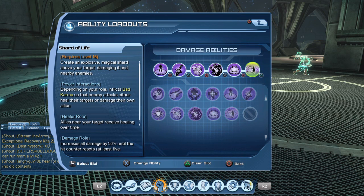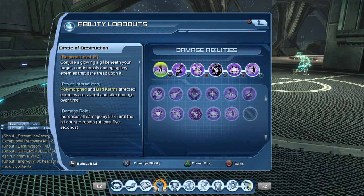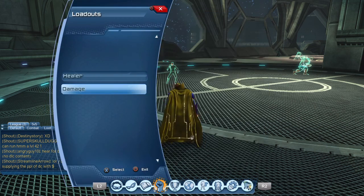Basically what we want to do is set up our power interaction with Shard of Life, and then go from left to right through the rotation. So as soon as we hit Shard of Life and get our power interaction going, we clip Circle of Destruction, Weapon of Destiny, then you hit Soul Well, then you hit your weapon mastery, and then you hit Transmutation to get the burst damage.